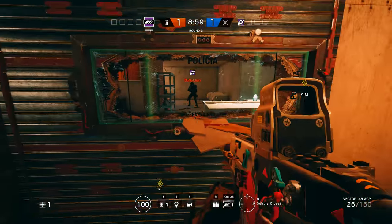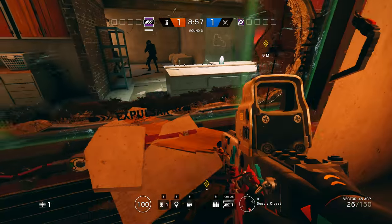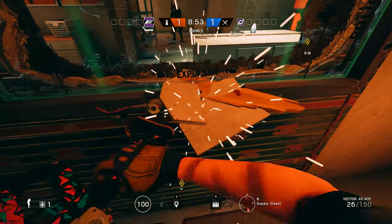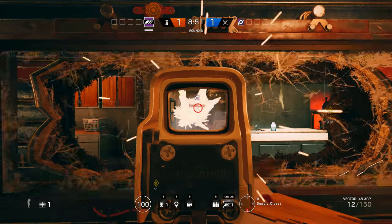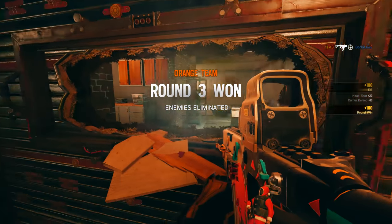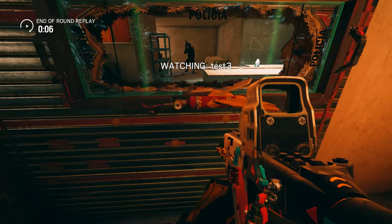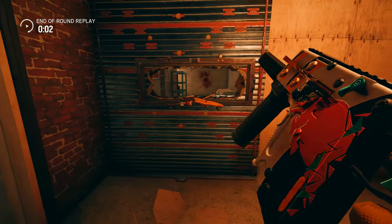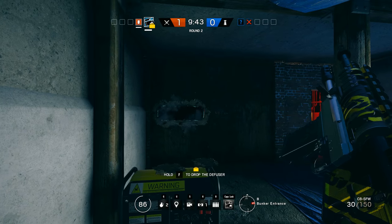I put together a few clips of me showing you this really dirty trick with Mira. You basically use the Mirror as a pre-firing tool, and there's no way the attacker is going to have time to aim at you and shoot you. This is really dirty, but it's a one-time use because you can't use the Mirror after that. So you've got to be careful, but yeah, it's just so good.